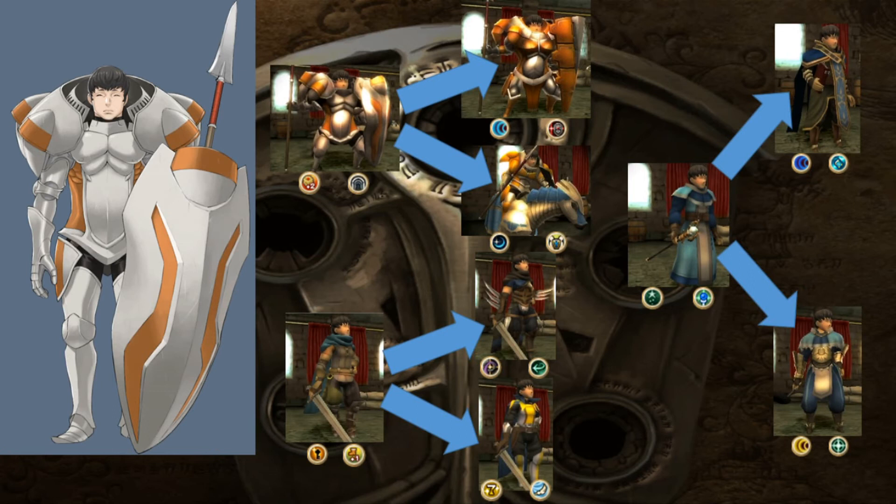Out of his other class options, Assassin will make Kellum's growths go even more insane. Seriously, the Assassin class in this game is just downright ridiculous in terms of the growths it provides and the good skills. It provides Lethality — so, Instant Death General. Someone who can pretty much tank any hit thrown at them, and have a chance of dealing instant death back. Amazing. And also Pass — a giant armoured guy who can move through enemies like they were nothing. Also amazing. And it helps with the movement issues of the General and Armour Knight classes.